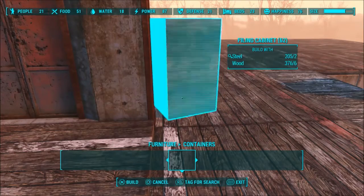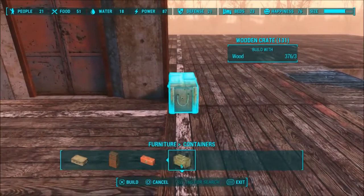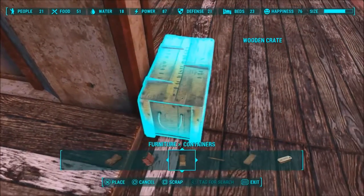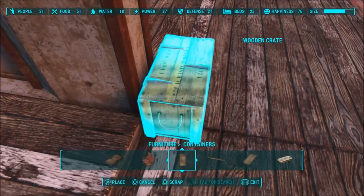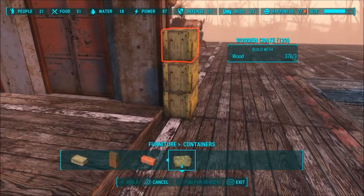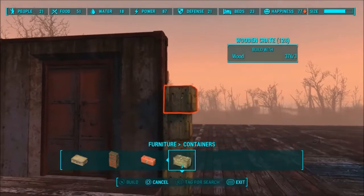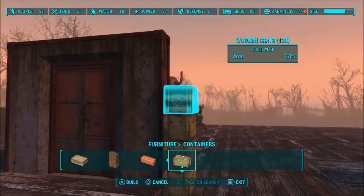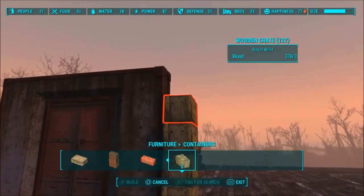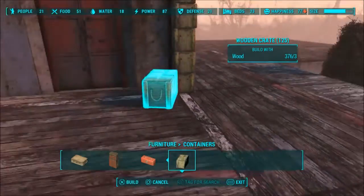First thing I would do is go into containers and grab yourself the wooden crates — way at the end. Just stack them up, try and get them as straight as you can, right in the corner like that. I wish all things easily clipped together but this is the best solution I have come up with after thinking a whole long time on how I would actually achieve this. These seem to blend in with the wall the best out of any other container, especially with the concrete walls.